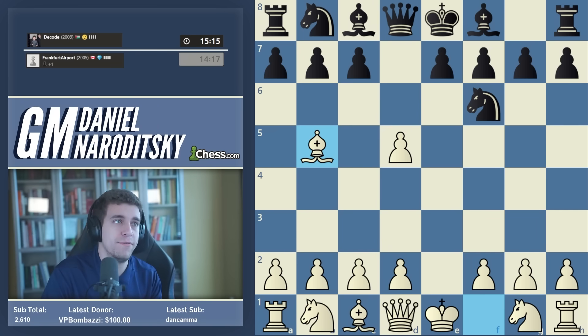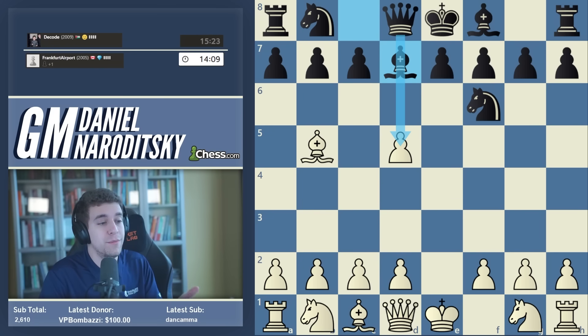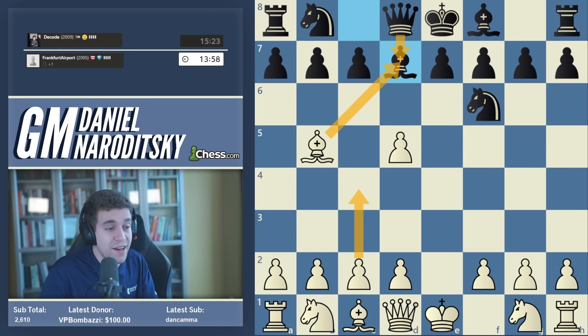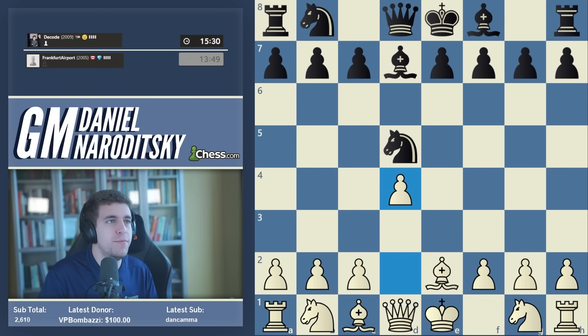You deliver a check on b5, which makes a lot of sense — it's a developing move and you're forcing a piece to appear on d7, which severs the connection between the black queen and the pawn on d5. There are two approaches: you could try to cling to the d5 pawn by playing bishop takes d7, queen takes d7, and c4. Less experienced players gravitate toward that, but after black plays c6 he attains massive compensation positionally, dominating key central squares — not an easy position to play.